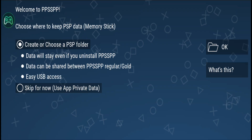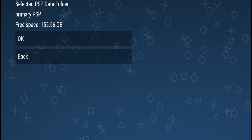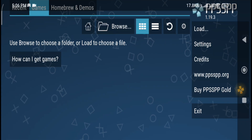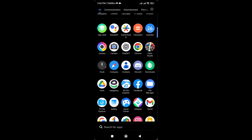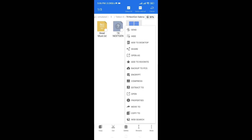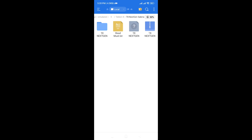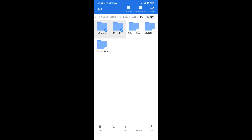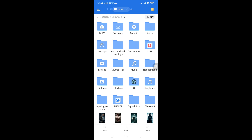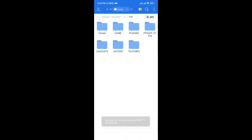After installing the PSP emulator, open it. Now create a folder for PSP data — you can copy me. Then extract our RAR of textures file, copy all the files of textures, and paste them where you made the folder for PSP data. Many people make a mistake here and comment that it's fake and not working. This is the main step to add textures. Now the textures are added.